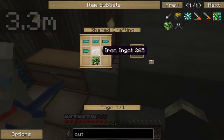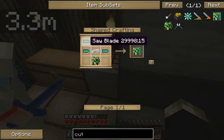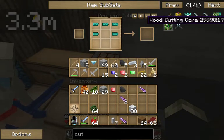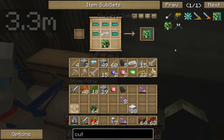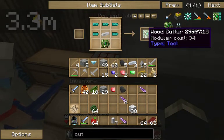Basically you put the wood cutting core in the bottom middle. It takes quite a bit of stuff to do something. And then you need an iron ingot in the middle. And then those five saw blades I had you make, you put those on top — three on top and one on each side in the middle. Iron ingot in the middle and the wood cutting core down in the middle. Pull that out.